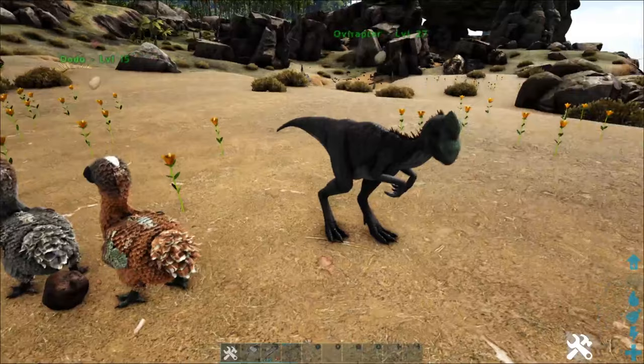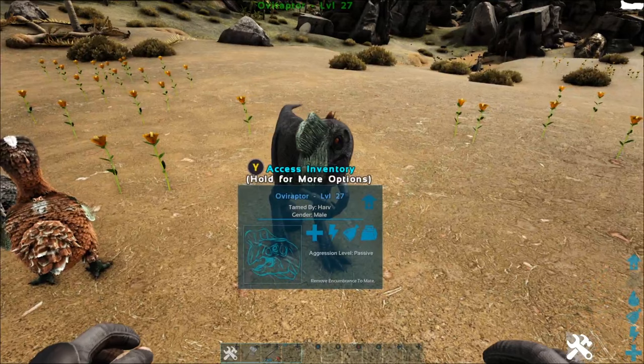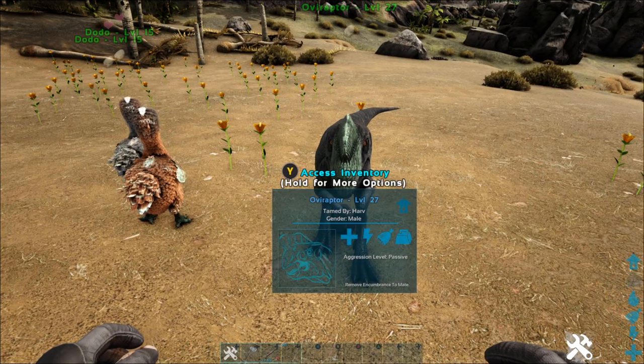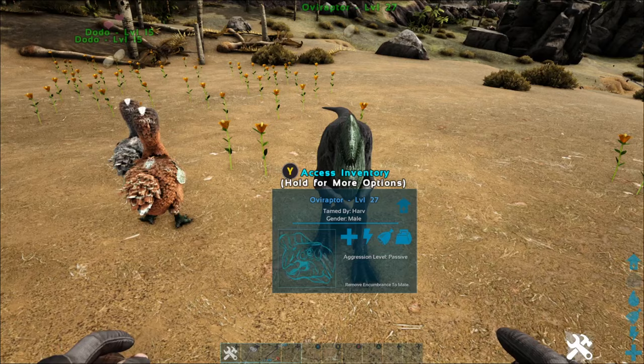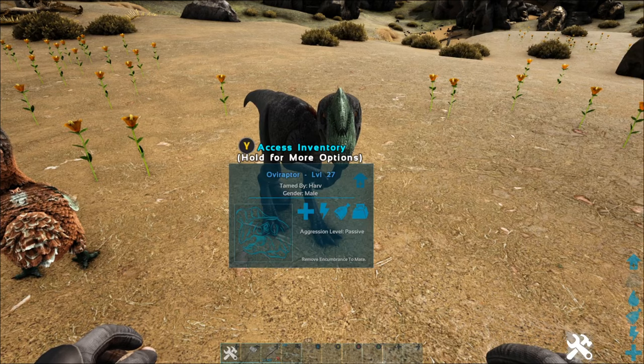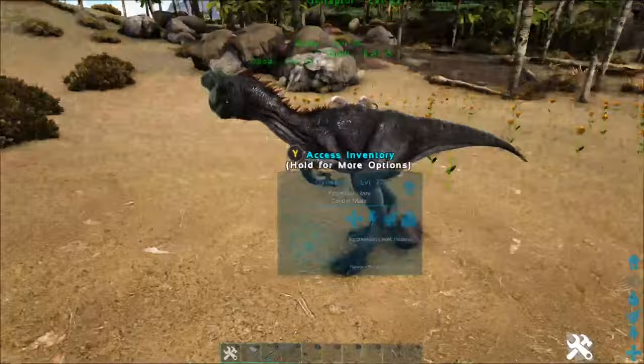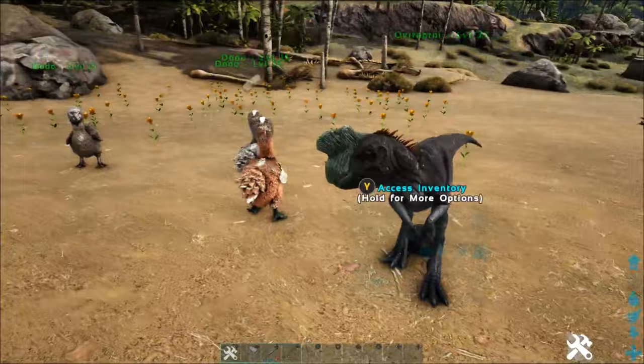I would highly recommend getting low-level Oviraptors. You don't need high-level ones because higher-level Oviraptors are going to need bigger eggs or take a lot longer time to tame, and you don't necessarily need high-level Oviraptors for this. This ability is completely unrelated to their stats or level, and they don't really offer anything else. You can also mate-boost them — have a male and two females all set to wandering — so they produce Oviraptor eggs and also boost egg production for whatever other creatures you have.